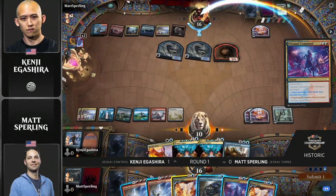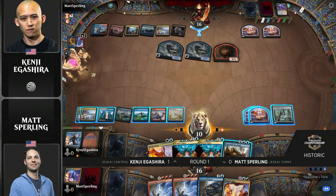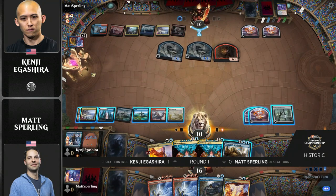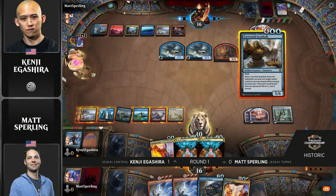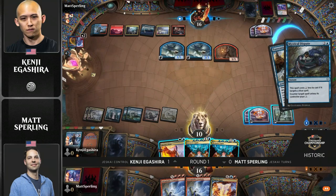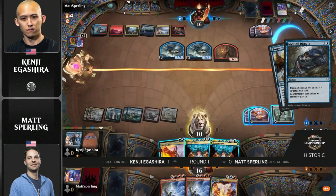You saw him create a treasure here — not necessarily even going for Kenji's life total despite the fact that Kenji's at 10 — but more looking for a scenario where he can go double Indomitable Creativity, and hope that one of them sticks because he does have Mystical Dispute backup for one of them. Sperling found one of his three Mystical Disputes now. He is prioritizing keeping those Indomitable Creativities. If he can set up the proper turn, he can turn that into a Nezahal.